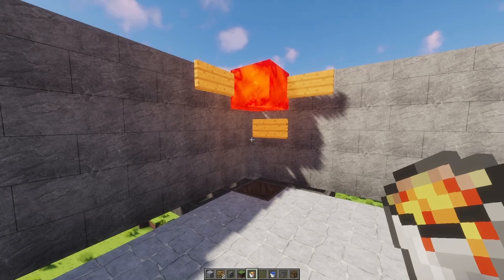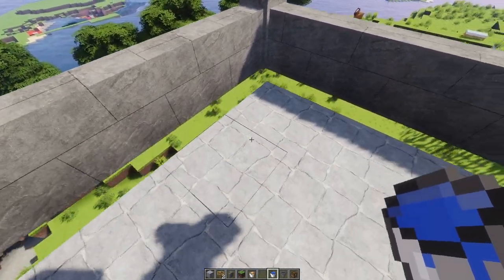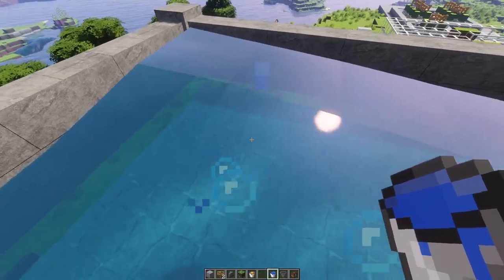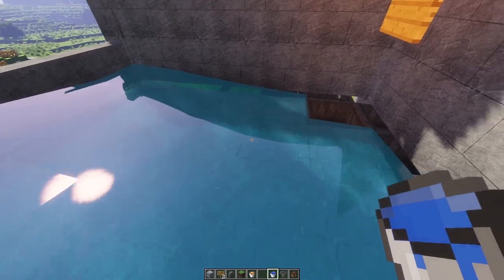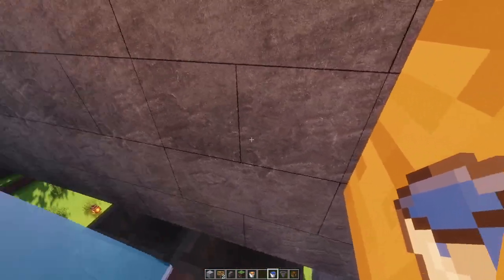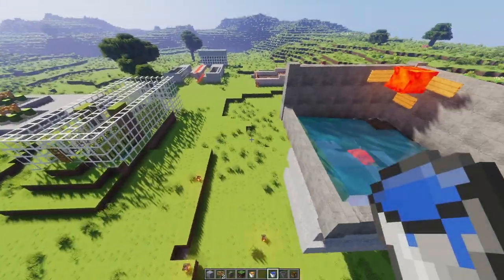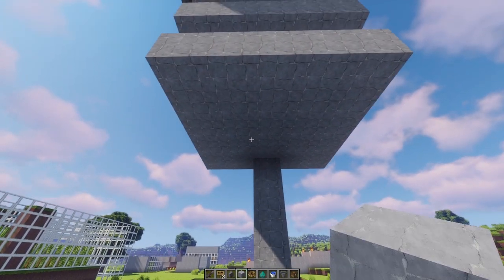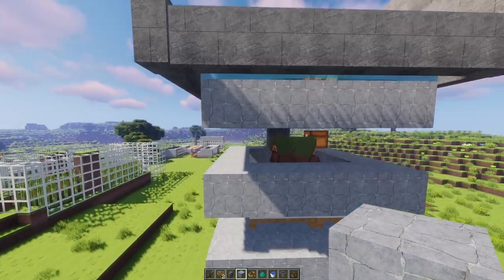Now we have to put water in here. If we put water in this wall, the water will go down. We put water in here — and so guys, this is my farm. I felt that this farm is not working.